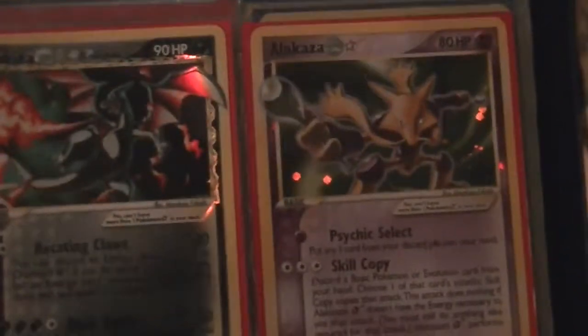The Venusaur and the Suicune are both in very bad condition, the rest are in mint or near mint. I'm really looking for any Star cards — those are some of my main wants. The only two that I have are Charizard and Alakazam right now.